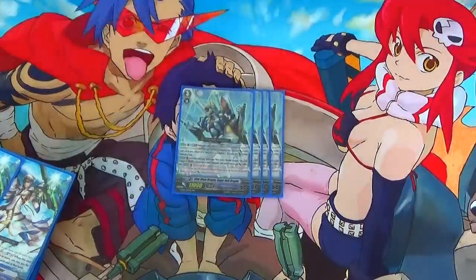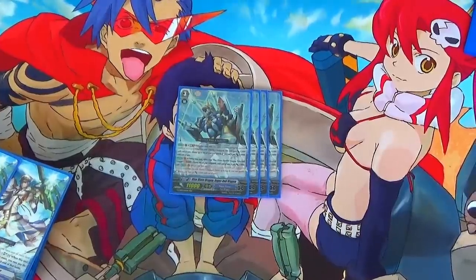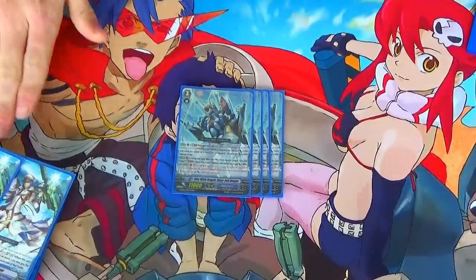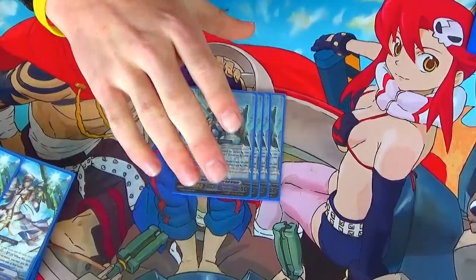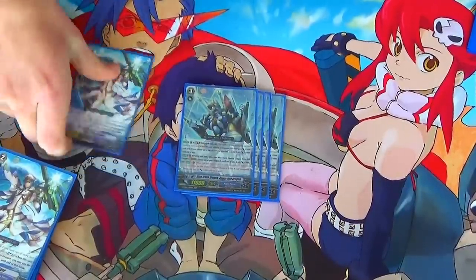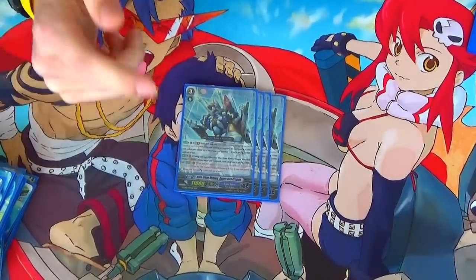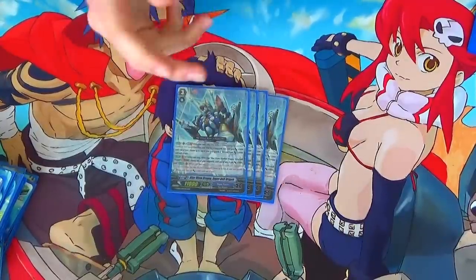Moving on to the grade 3s: the main grade 3 is Blue Wave Dragon Angerboil Dragon. Great card. First skill is GB2 - when it attacks for the second wave only, pick a unit, re-stand it, it gains 10k, and this unit gains 5k. So you can attack with a rearguard, then attack with this for 16k, then your rearguard re-stands with another 10k. You can combo it with High Tide: attack for 9k or 16k column, re-stand it for 19k, then attack with High Tide for 29k.